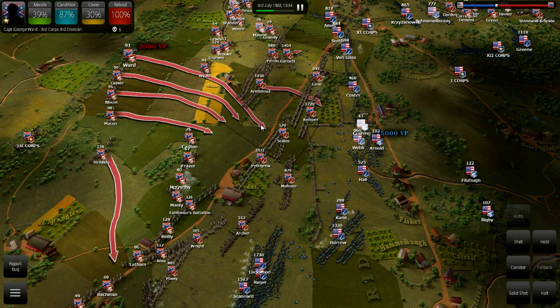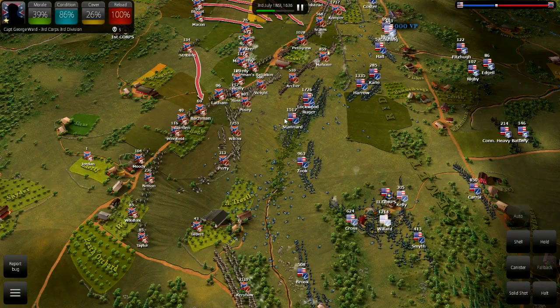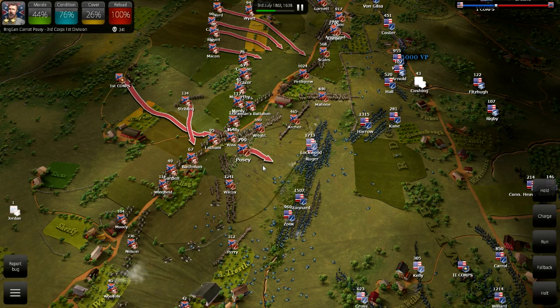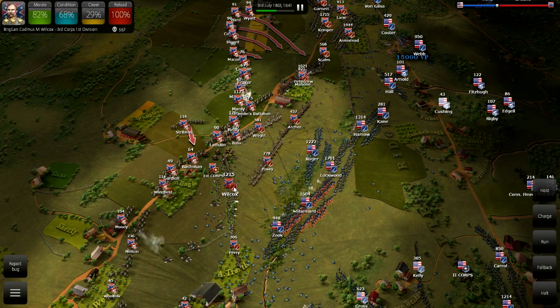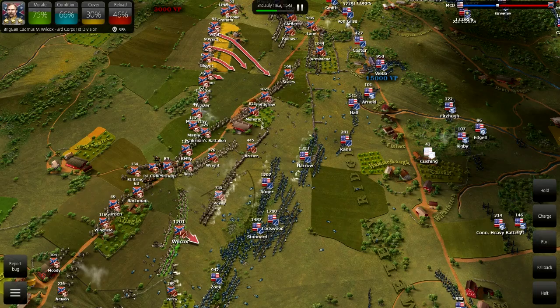I watched the movie Gettysburg, and they really kind of play Pickett up as this naive young officer with very little experience in the Civil War, eager to get into battle. And while some of that's true — he was certainly flamboyant and eager to be involved in a fight — he was heavily engaged in the first early years of the war. So he wasn't some guy who missed out on all the fighting. This was his first chance to get involved in a real big fight with his division. He was central in the attacks on Gaines Mill in 1862, where he was severely wounded and involved in driving the Union back — that's how he got command of his division.